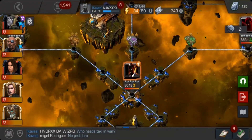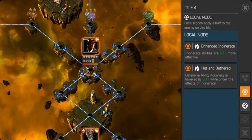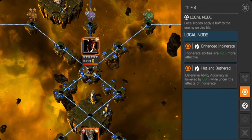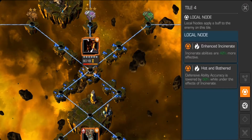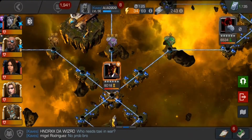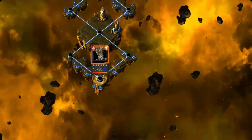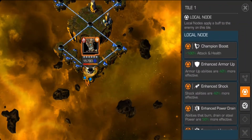After completing the paths we have a mini boss which is Sunspot. Sunspot's incinerates are enhanced by 40 percent and defensive ability accuracy is lowered by 80 percent while under the effects of incinerate. I think this is a straightforward fight — just don't get hit. I used Corvus for this fight. The boss only has some attack and health increases.